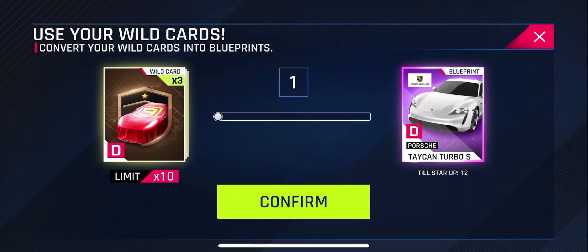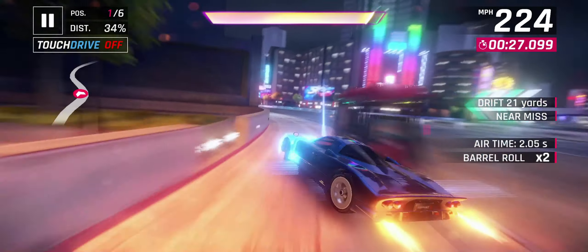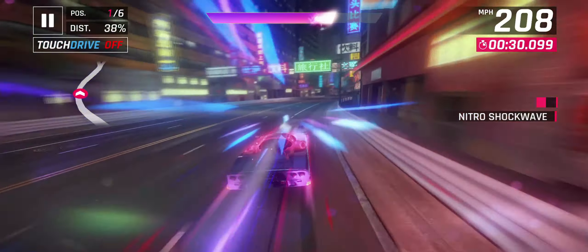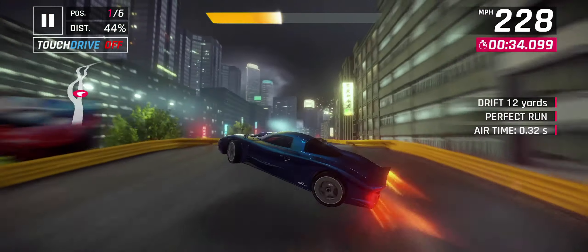So just as an example of what it looks like to actually redeem a wild card, I dragged the slider down to one wild card, and when I clicked confirm, I just got one Porsche Taycan blueprint in exchange for one wild card.